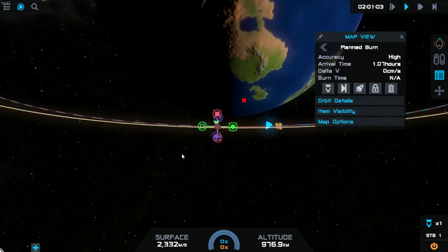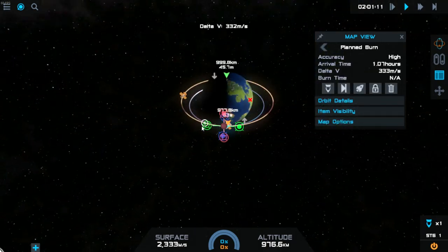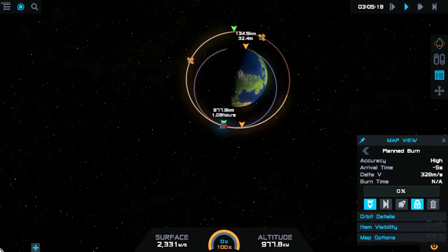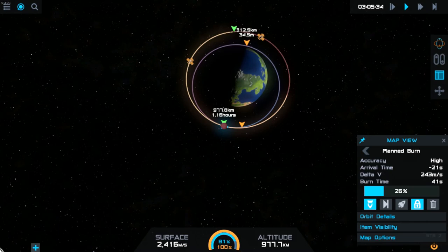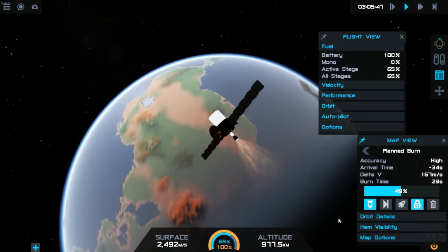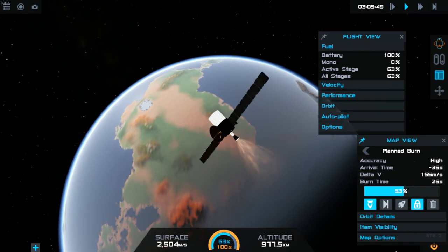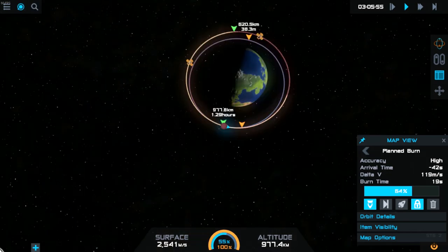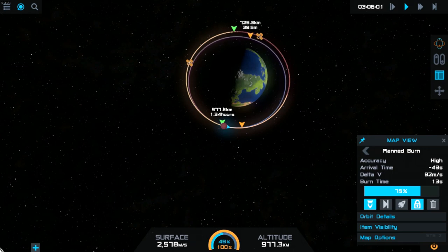Here we go, onto the last satellite. Setting this one up to circularize again — and as you can see, the spacing on this last one is really messed up. But you know, it's all role play in this series and I'm going to pretend they can get signal pretty much all the time. I'm also planning to set up some polar satellites in the next episode, which should be pretty cool.